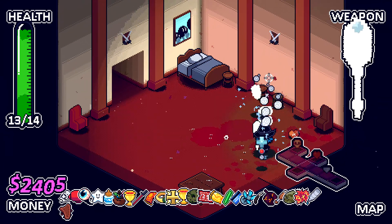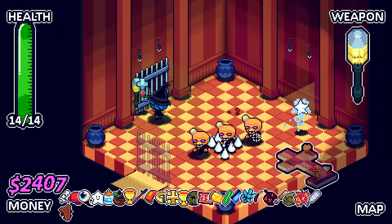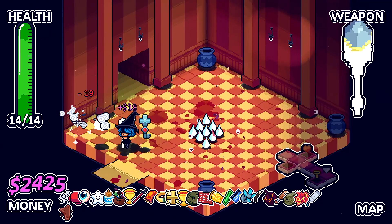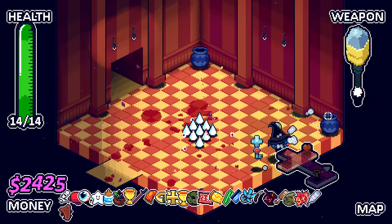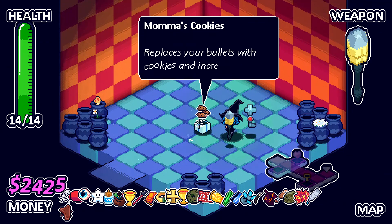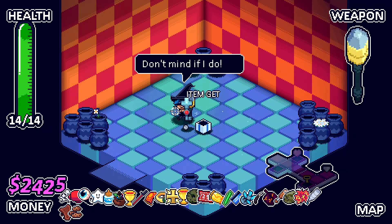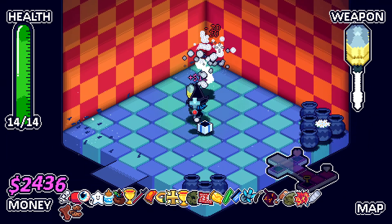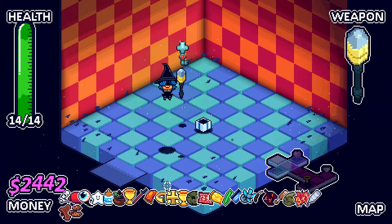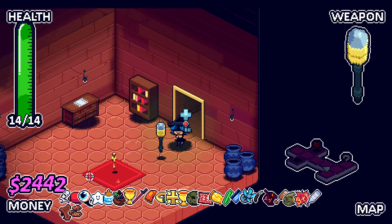There's one in the corner — yeah, I saw it, in the corner. Not in the corner, like up here. Replace your goods with cookies and increases the damage.